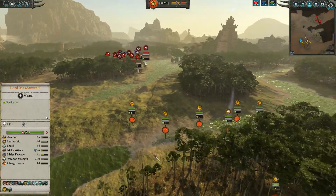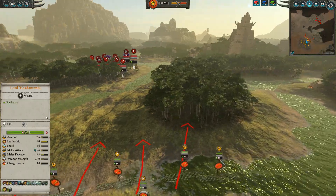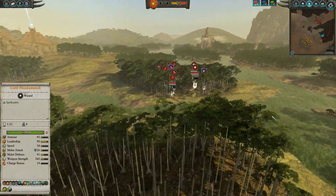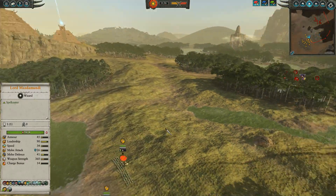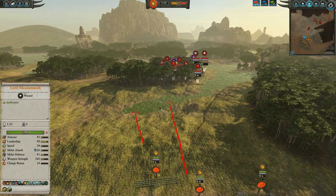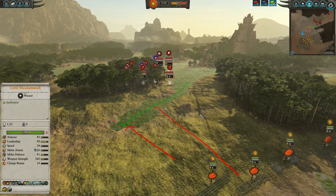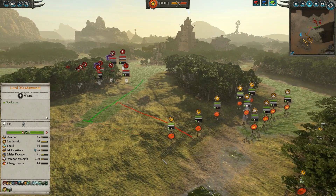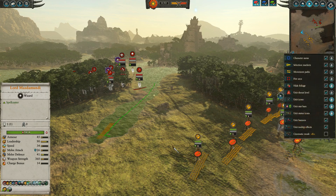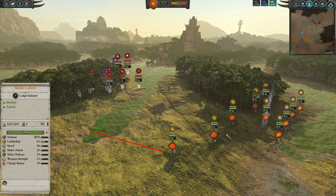I'm going to run straight over there, and I'm actually going to take one of these Skink Cohorts and try to get around and into position so I can eventually get behind them. I'm going to take my other Skink Cohorts and try to get them in position, taking this engagement as much as I can in the water. I'm posting units up there — I can see I've already posted one up there. I want to get my units into this position so that I can be in the water.